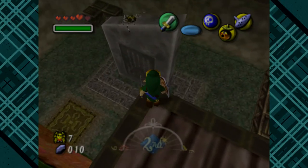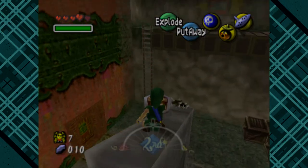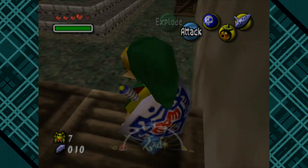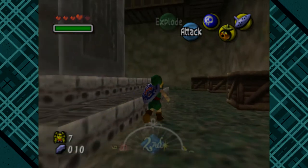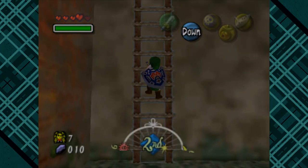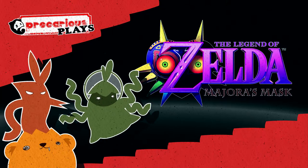Let me resolve this. Send him a bubble. Oh, you know what? I forgot. What? Well, no. You sure did forget. I have no idea. Did you just rocket jump in a Zelda game? Today, Precarious Plays! Legend of Zelda Majora's Mask!